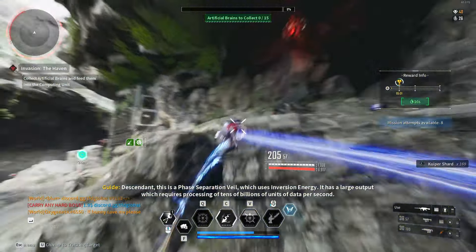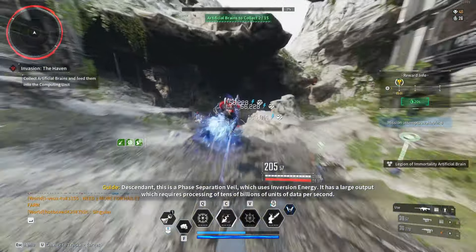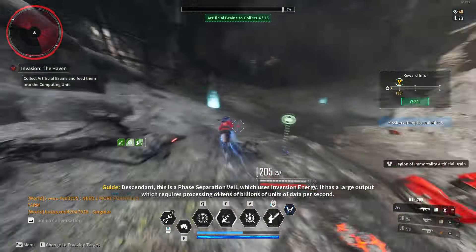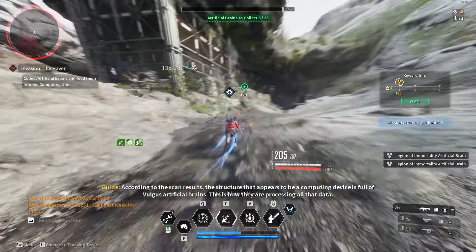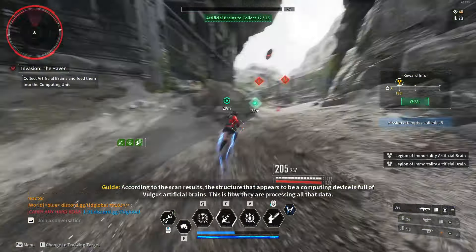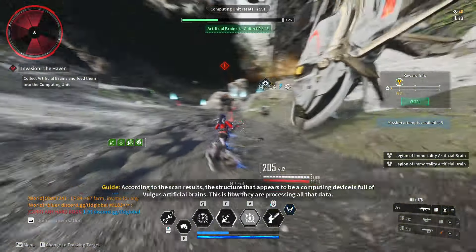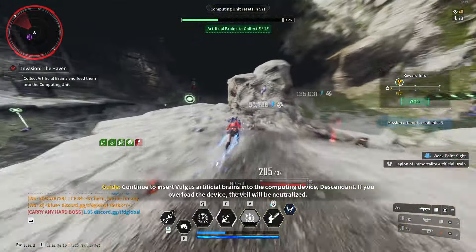This is a very simple invasion. All you need to do is use a good AoE Bunny with high damage. Just pick up the brains and put them into the center console — the little floating device. You have to do that three times, equaling a total of 45 brains.